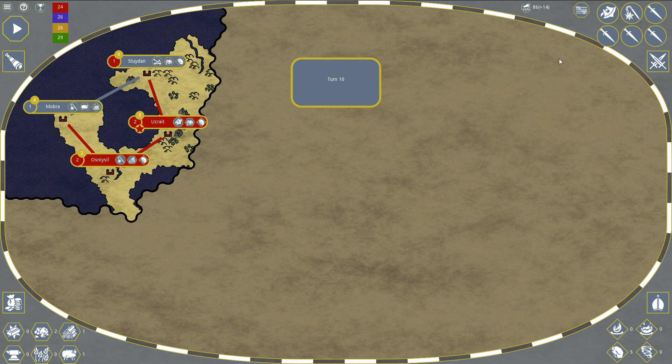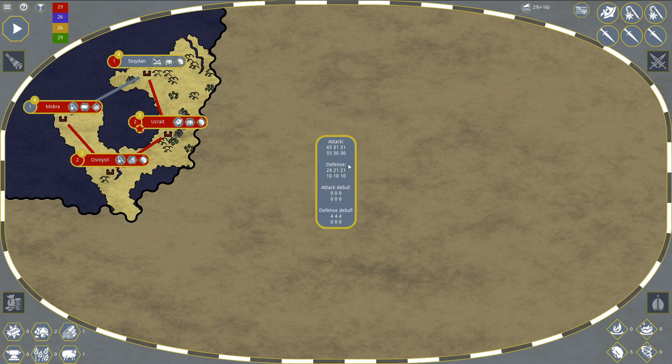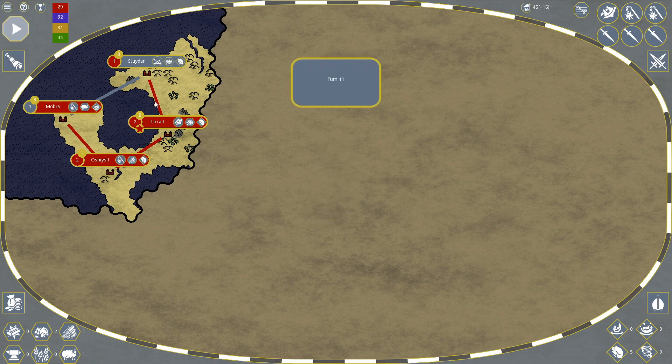I'm going to start with Mombra since it's a bit easier. I place the additional paladin at the top, which makes our defense quite strong and helps defend against anyone who wants to attack us. Next I'd like to take over Studian, but creating a trade route there won't help since we already get points from the existing setup.